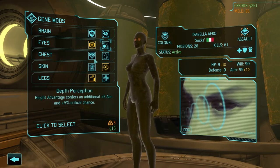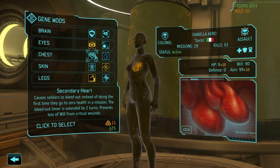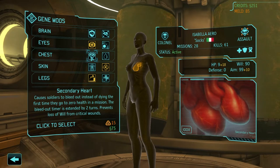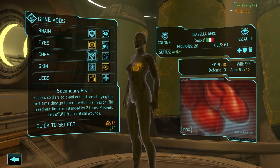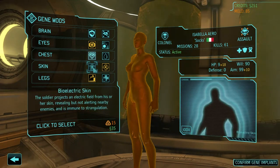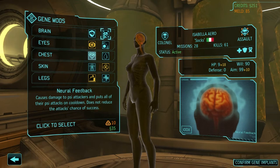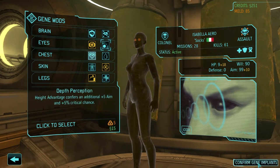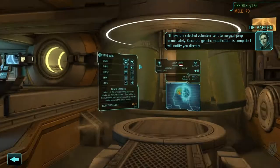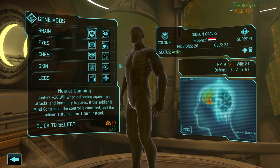I don't need to give it to her yet. Secondary heart would be nice — it would mean she can't die instantly. Let's just do it. I don't want my people to die. Bioelectric skin, adaptive bone marrow, neurosympathy, depth perception — don't care about any of those for an assault. I'll have the selected volunteer sent to surgical prep immediately. Thank you, Dr. Valen — I forgot how to pronounce your name, I'm sorry.